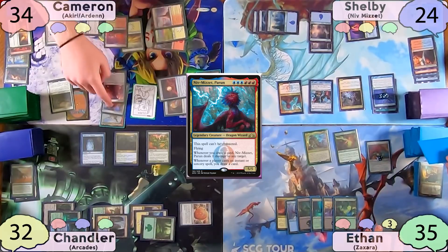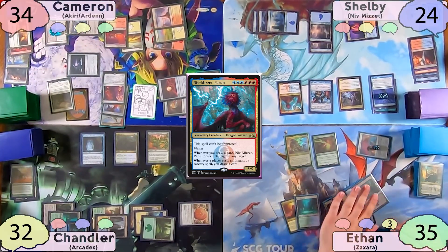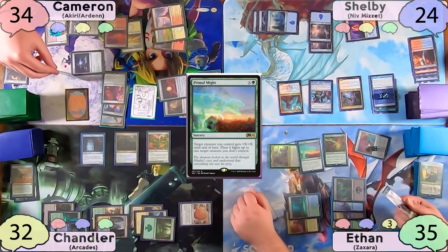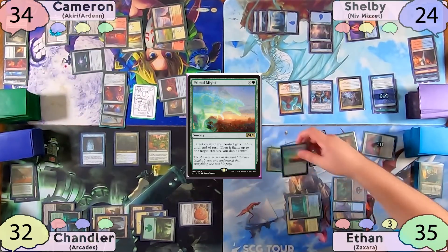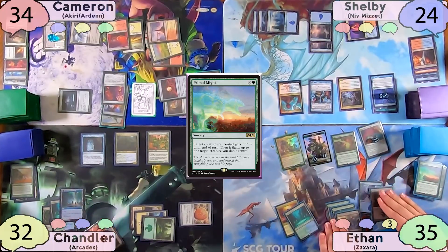The turn is then passed to Ethan, who starts his turn off with a Forest. He then taps out completely to cast Primal Might for X equals twelve, making a 12/12 Hydra and having Zaxara fight Cameron's Puresteel Paladin — no more free equips, sir. Shelby also gets to draw a card off of this and deals one damage to one of Cameron's 1/1 soldiers. After a pretty eventful turn, Ethan passes to Chandler, and they both untap.